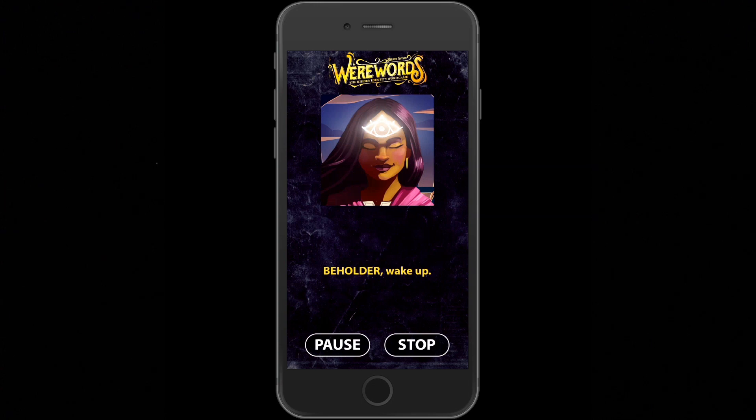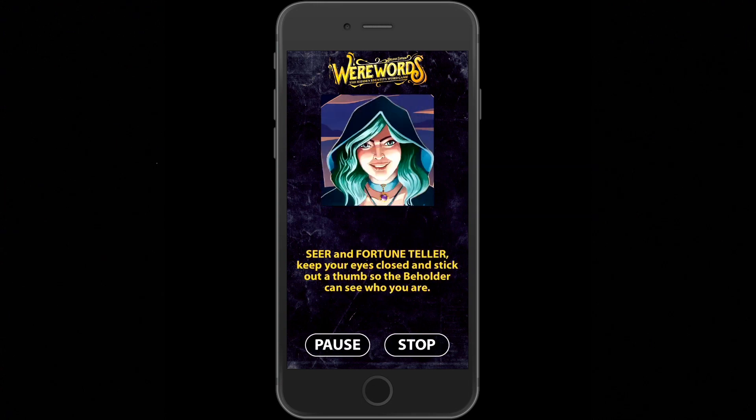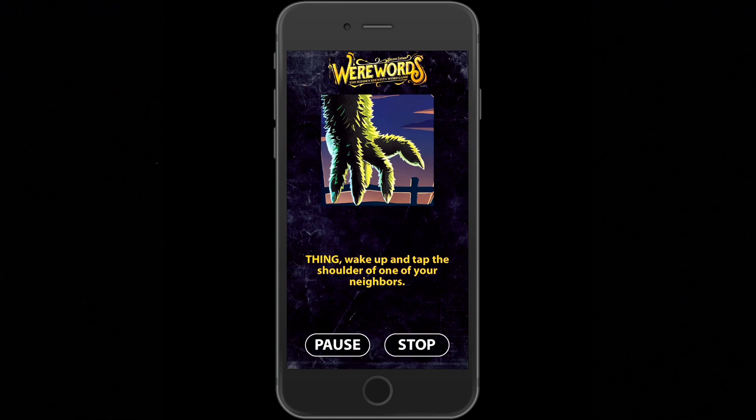The beholder will be able to see who the seer and fortune tellers are, so they can try and cover for them by following their lead and hoping the werewolves think they are the seer. And the thing taps the shoulder of a neighbor, letting them know silently and privately that they are on the villager team.